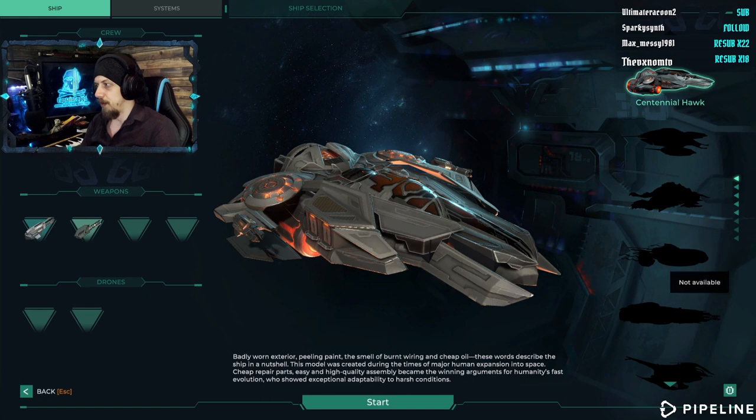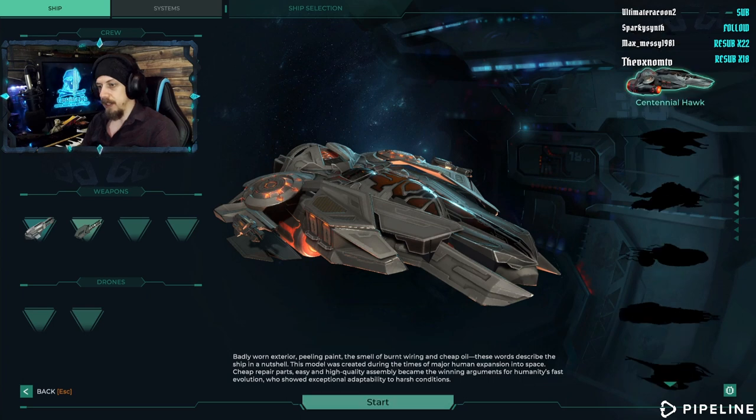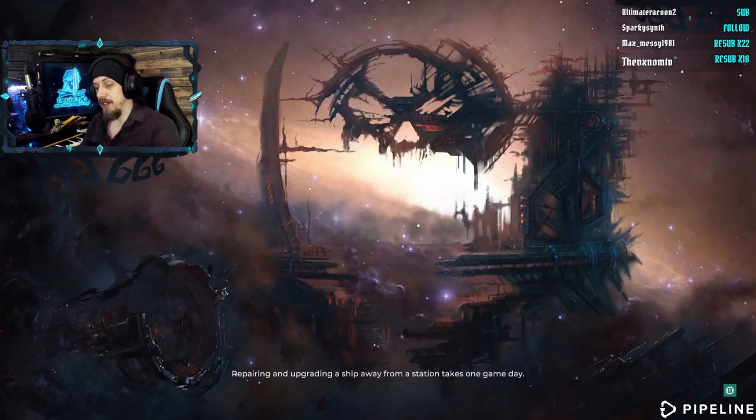I wonder if this starting crew is just because of the ship or because there are other ships here. Looks like there are a lot of ships, actually. Badly worn exterior, peeling paint, and the smell of burnt wiring and cheap oil — these words describe the ship in a nutshell. This model was created during the times of major human expansion into space. Cheap repair parts, easy and high quality assembly became the winning arguments for humanity's fast evolution, who showed exceptional adaptability to harsh conditions. Looks like that's the one we're going for, then.